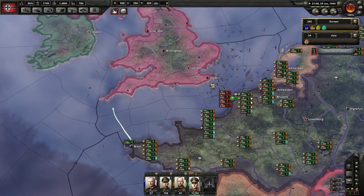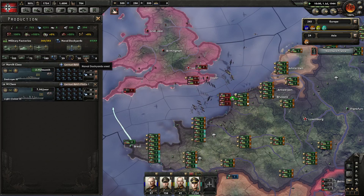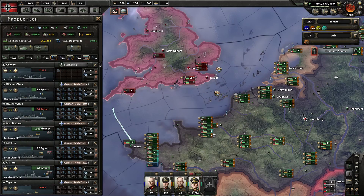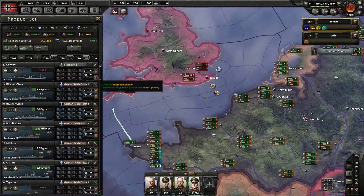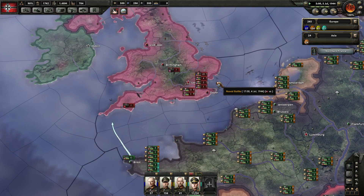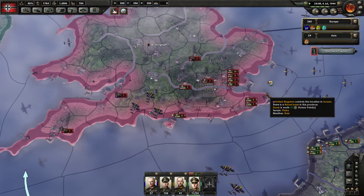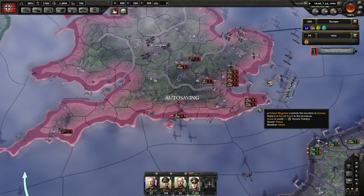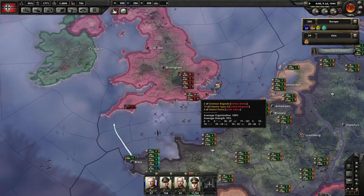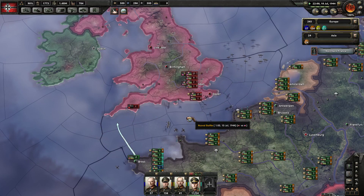We need convoys for sure — let's get some dockyards on that. Let's finish up with the radar. Because we're producing more radar, we can actually see what the enemy has. We've got quite a garrison — about 40 to 50 divisions here. 28, 36, 37, 39, plus another 20 — so about 59. You've got maybe half to three quarters of a million men here in the UK.